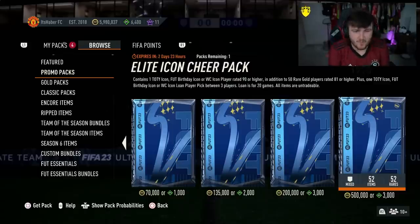EA released a huge store pack — the Elite Icon Cheer Pack — which contains one Team of the Year, Foot Birthday, or World Cup Icon player rated 90 or higher. Let's open this up and see what we get.